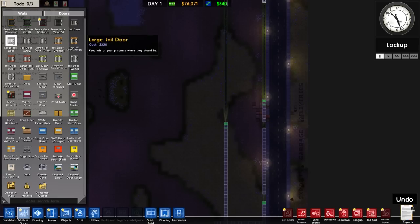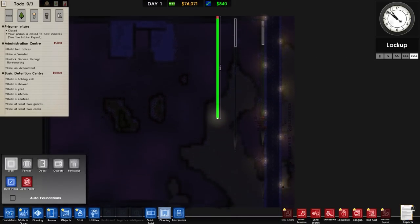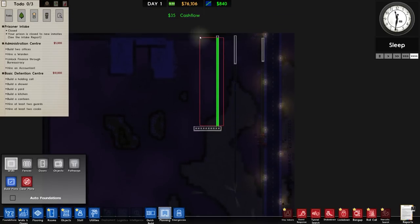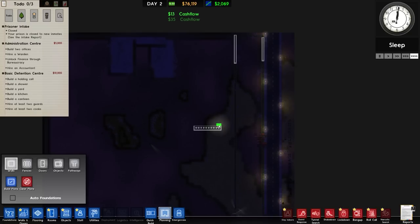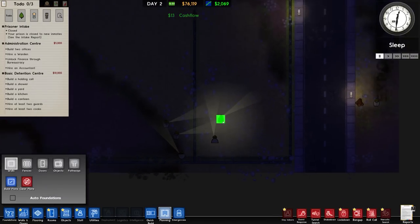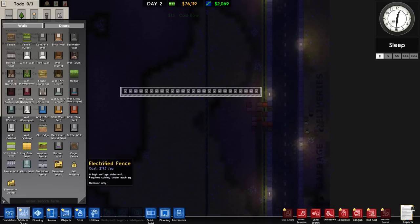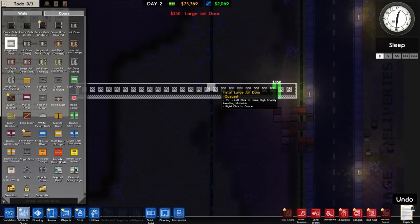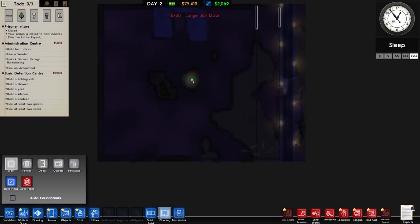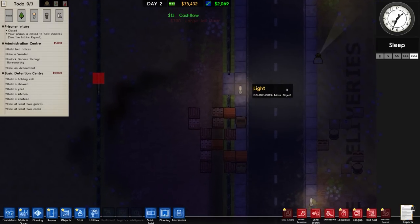Checking the middle — it's 39 on each side, and we can see a bit of an issue with some guys stuck inside. Over to walls and doors, we'll add a jail door on each side, remove the planning markers, and hopefully prisoners and staff can now access the facility properly.